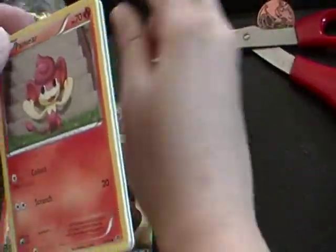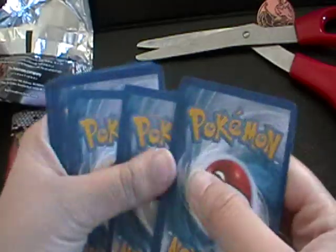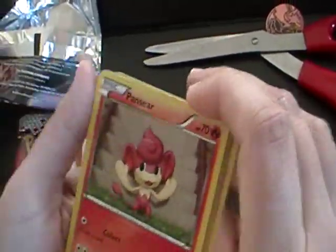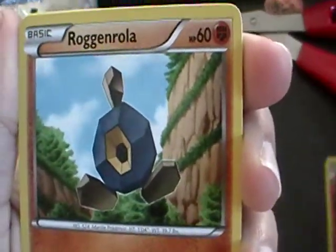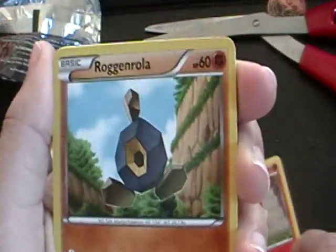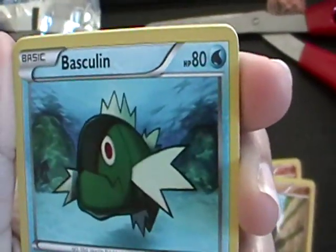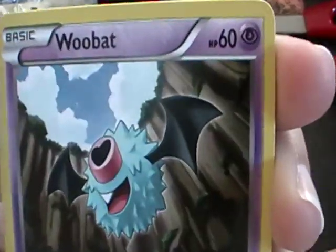Fire Monkey. Code card. So here we have Pansear — like I want to fry something with him. Roggenrola, Basculine Red Eye, Swadloon, Woobat.